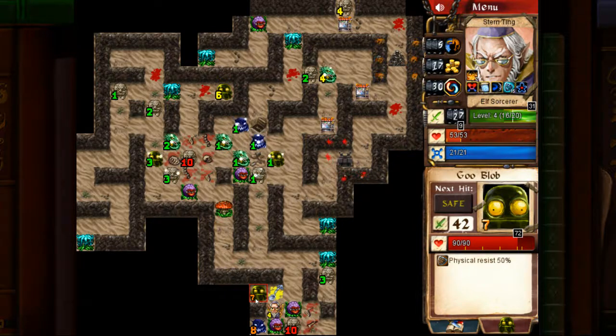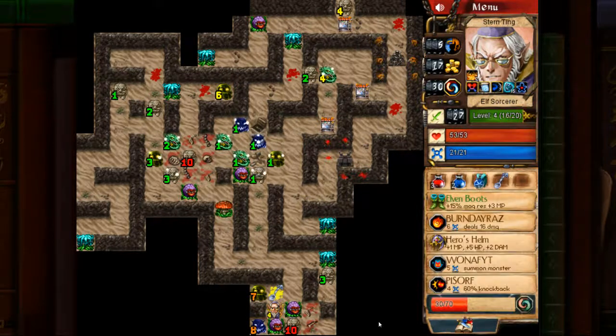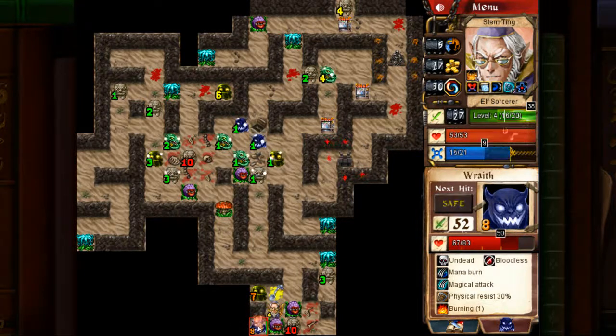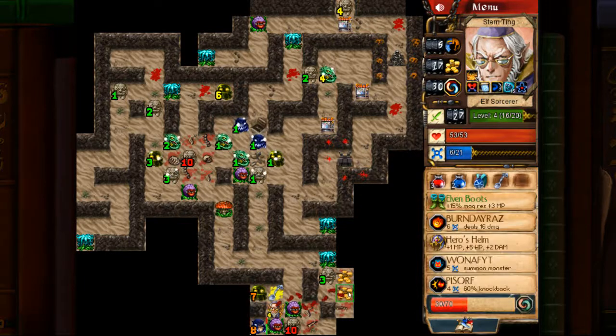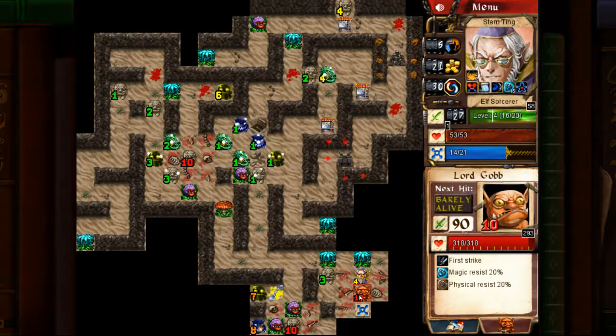This guy I can probably kill — I've got three fireballs. One, two, three. My regular attack does quite a bit of damage actually. I'll risk it — fireball, fireball, fireball. I'm very close. If I regenerate three tiles, come back, fireball him again — no, not enough. So I'm not going to go after that one. Gob is my other enemy, and he might be a good idea to go after last.